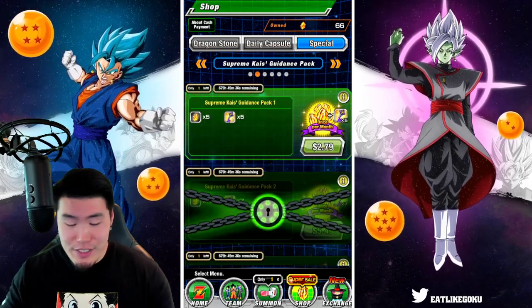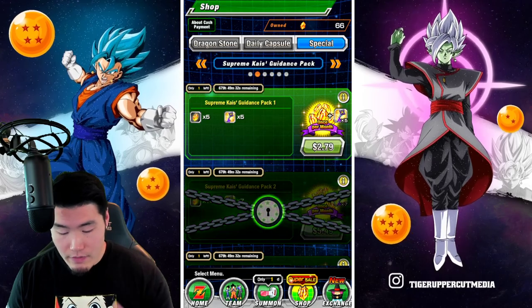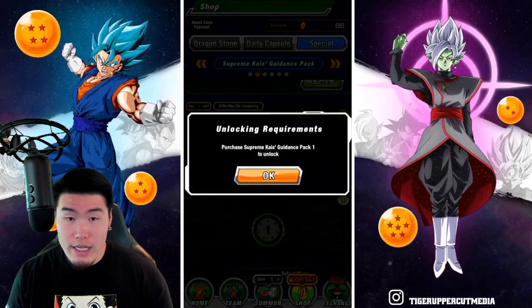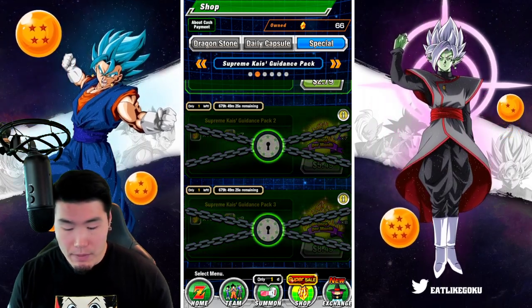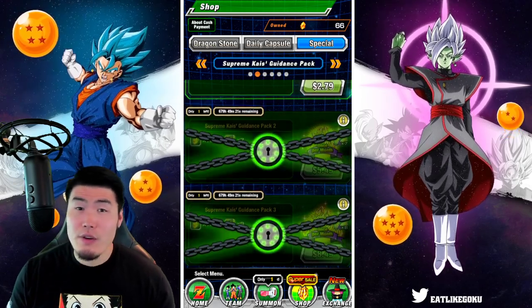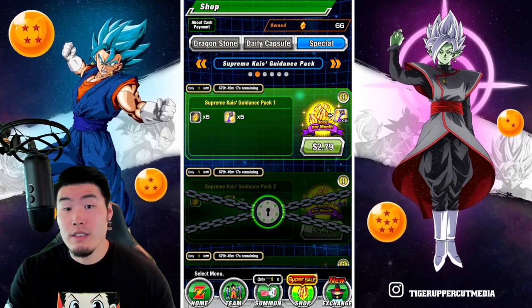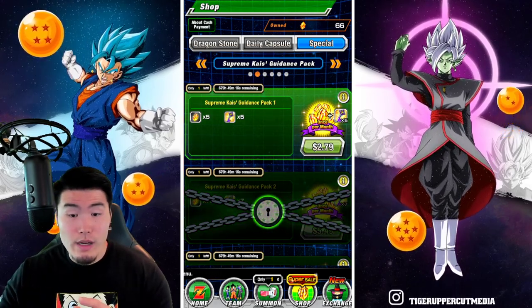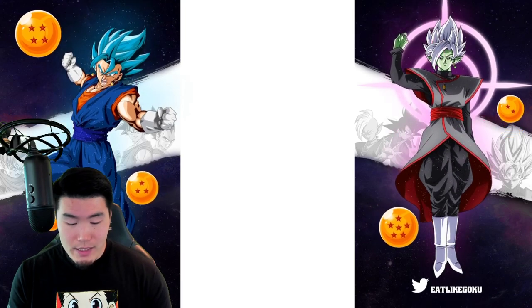It's $2.79 for the first pack with five keys and five stones, $5.49 for the second pack, and $8.49 for the third pack — about $16 to $17 for all three packs, which compared to just buying the stones alone is some pretty good value. I'm going to make the game disappear and buy these packs real quick.